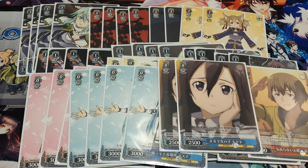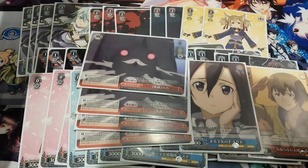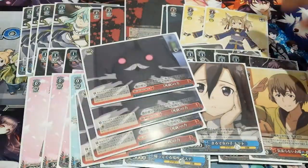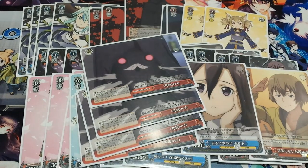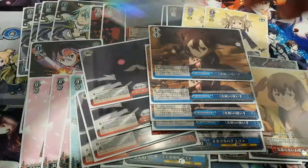Finally, to round off, we run our trigger lineup — no event cards. We run four Death Gun gates, which is the climax combo with him, so really powerful. And then we run four 2k1 draw triggers.